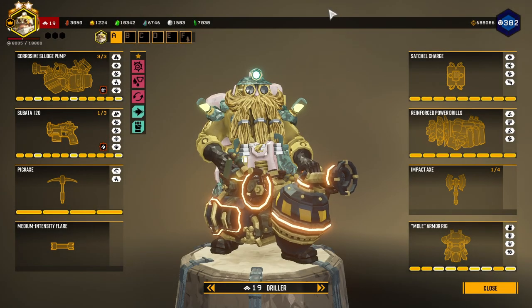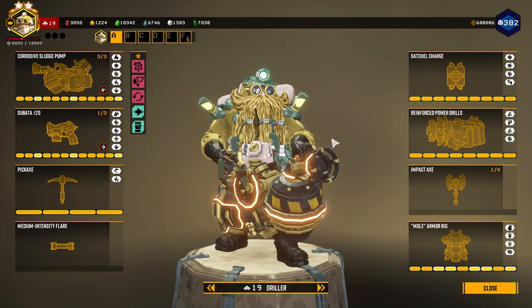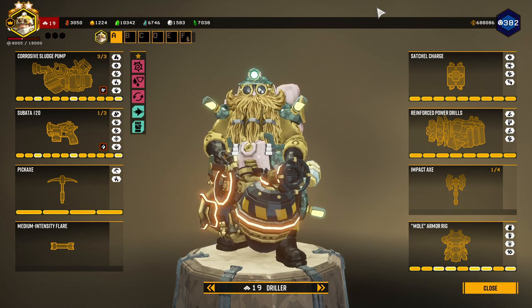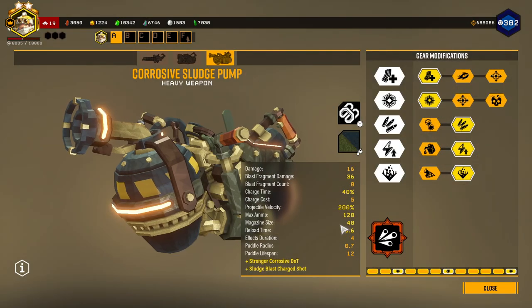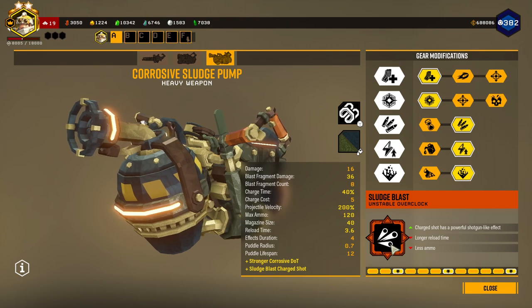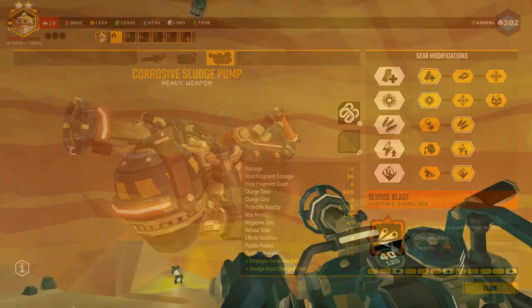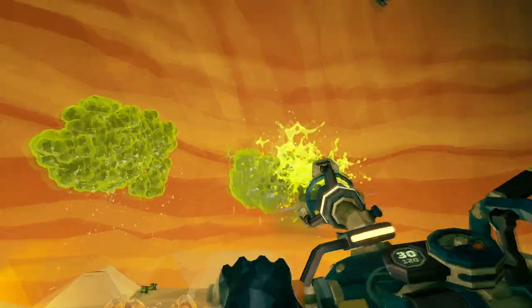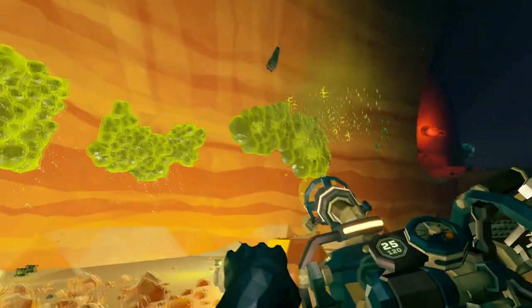Hello! Welcome back to another Deep Rock Galactic video. In today's video, I'm going to be going on an elimination mission with Driller, taking one of the overclocks I actually recommended in my Dreadnoughts Explained video - that being the Sludge Blast. What it does is it changes the charge shots to be like a shotgun-like blast that does significant charge shot damage.